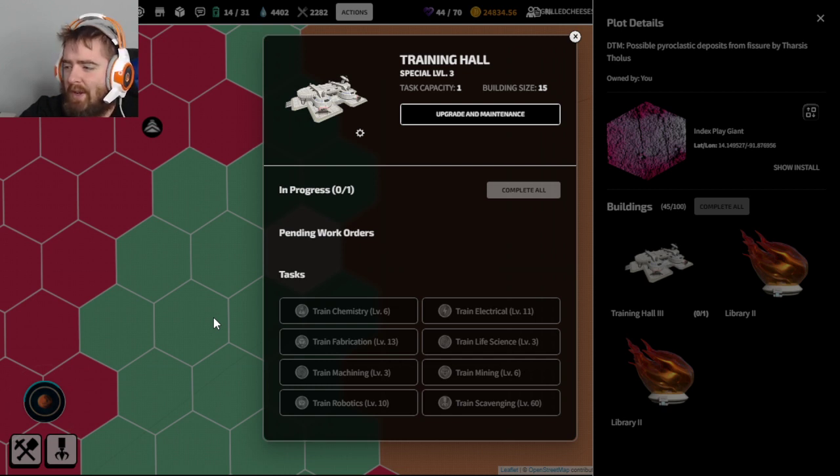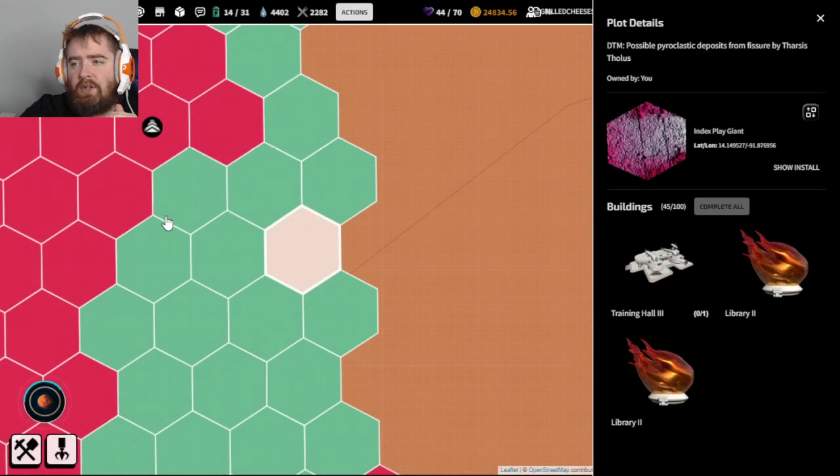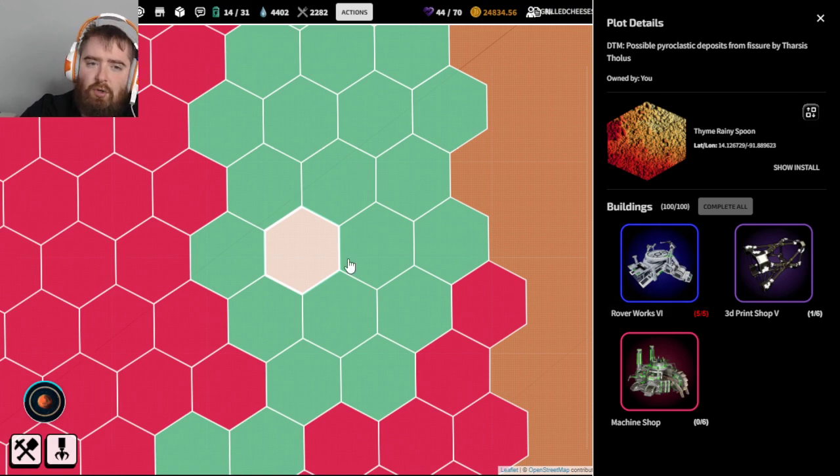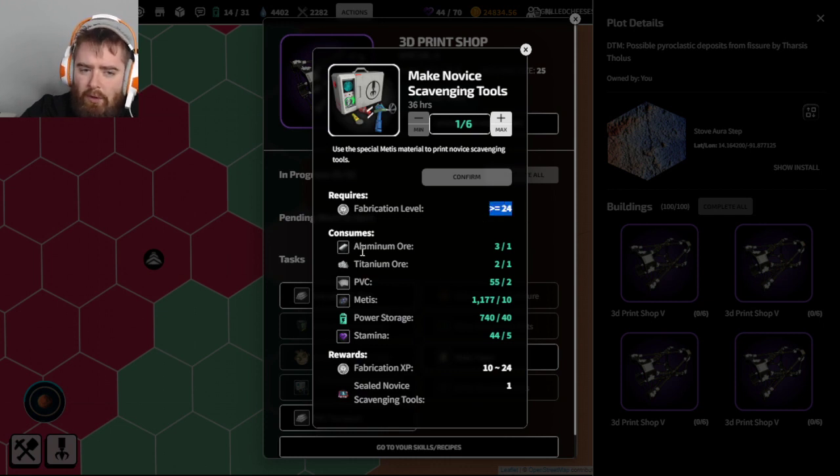Did the scavenging loot table update since the price changed from 50 dusk before? The tables haven't changed - the reason the price changed from 50 dusk is because players are now charging what they want. If you want to make your own scavenging tools so you're not dealing with the market, you need to get your fabrication up to 24 and make those tools yourself. The tools right now cost almost 100 dusk to produce - 10 metis, 2 PVC - which is why people are charging more than 50.